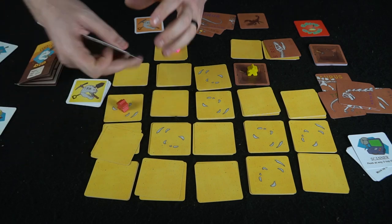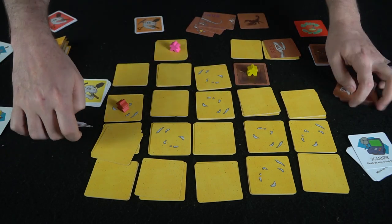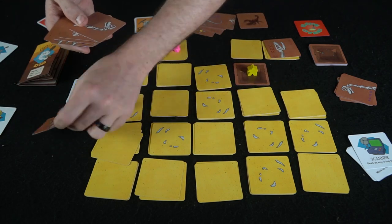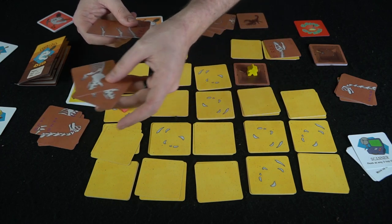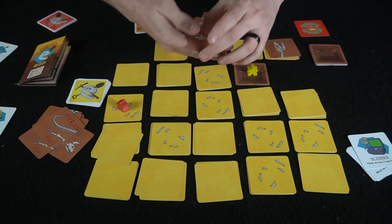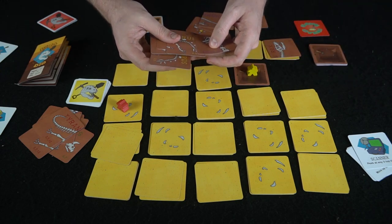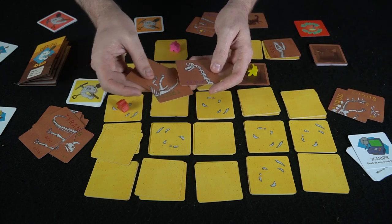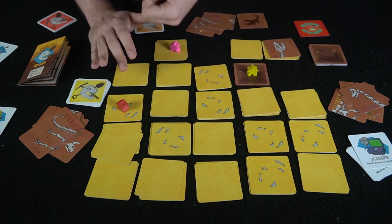If you have the most scorpions it's worth five points, so that can actually be really good. Here's a bone for one point, and then this one gets you nine. These both give you three apiece, and these both give you three as well. You add them all up and whoever has the most points wins Dino Dig.